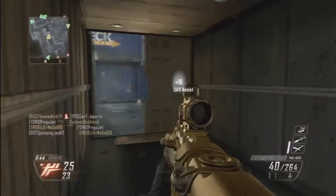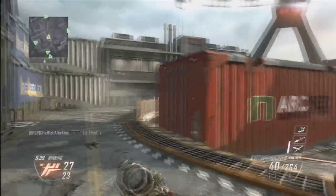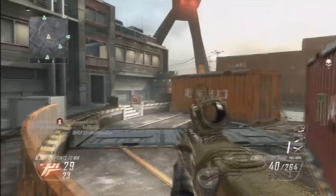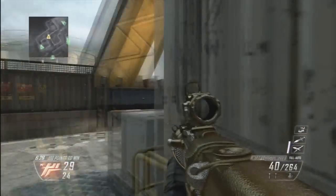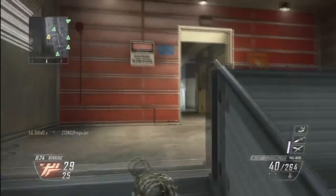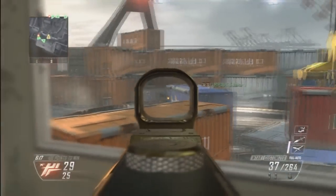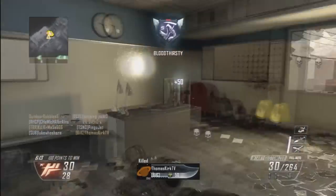Do it for all nine guns and then you get diamonds. It sounds quite easy but when you've got to get 150 kills with no perks and attachments it's tough. I doubled it up so I had a gun with no perks or attachments. It took probably at least two hours per gun because you were only getting about 20 kills per match since everyone else had good perks and attachments.